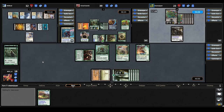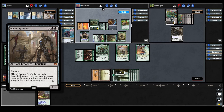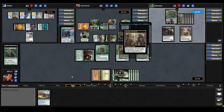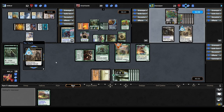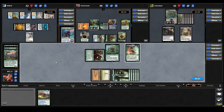Gonti plays a land and taps out for a Noxious Gearhulk — when it ETBs you may destroy another target creature and gain life equal to its toughness. I expected it to target the Hydra, but surprisingly they go for our Apex Altasaur. Our dinosaur goes down, gaining them 10 life and putting them back up to 32.